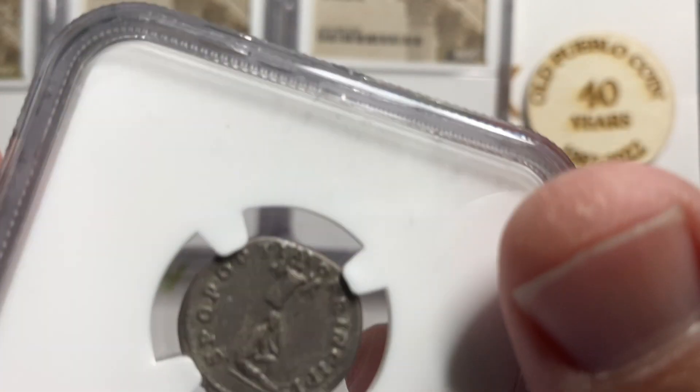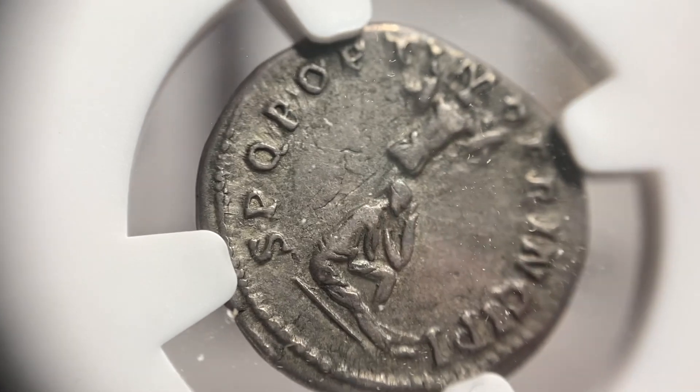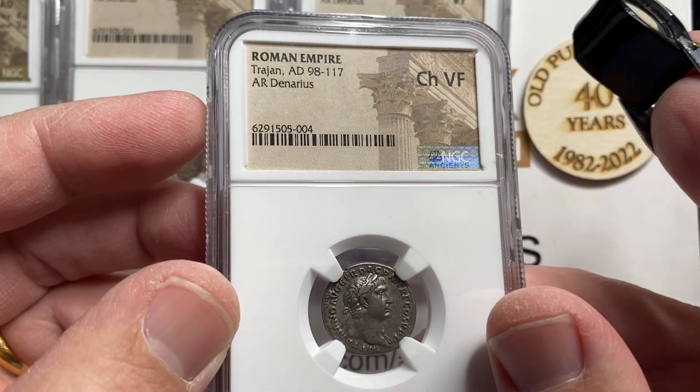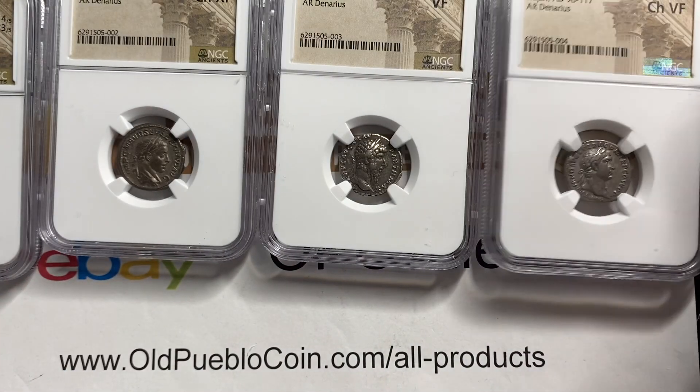Also a denarius, a silver coin. Pretty neat design overall on this guy. This one is called a Choice VF — Trajan, 98 to 117 AD.